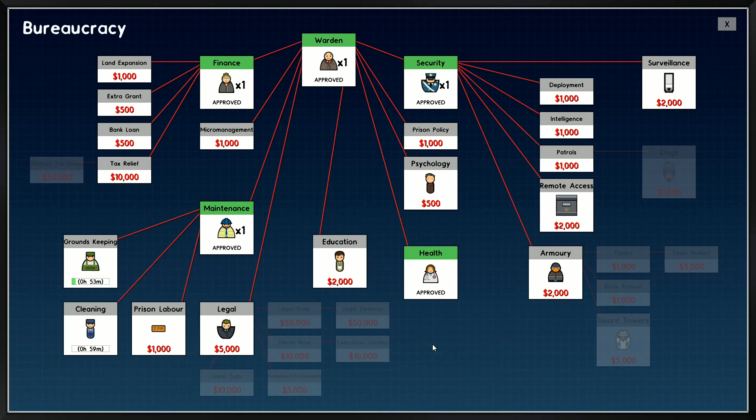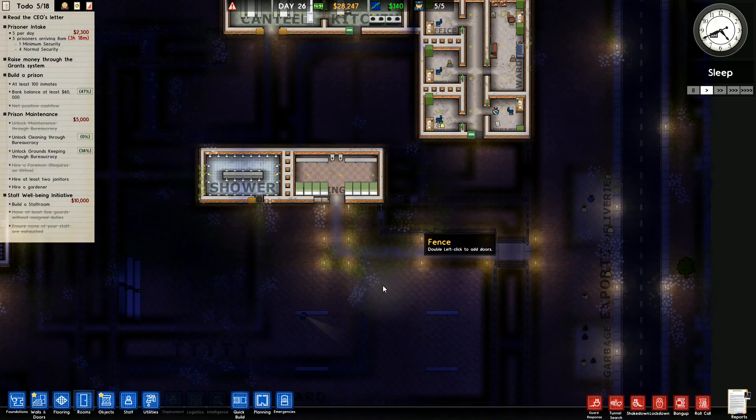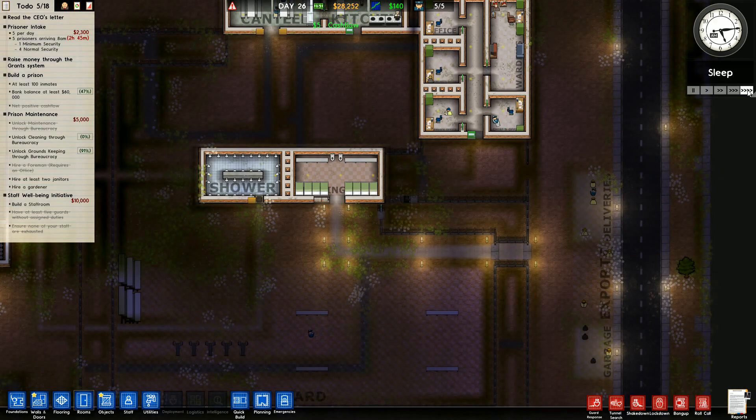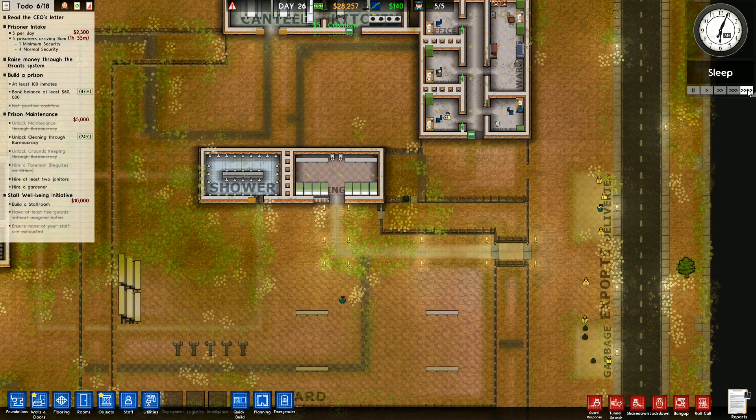Psychology would be a good one. Land expansion authorizes you to purchase neighboring plots of land, thereby expanding the size of the prison beyond its initial bounds. Tax relief is 10 grand - we won't do that just yet. Prison policy is probably one we want to get. So I've got those two being taken care of and then we'll be able to hire some janitors. Let's tick things along - unlock cleaning through your bureaucracy.